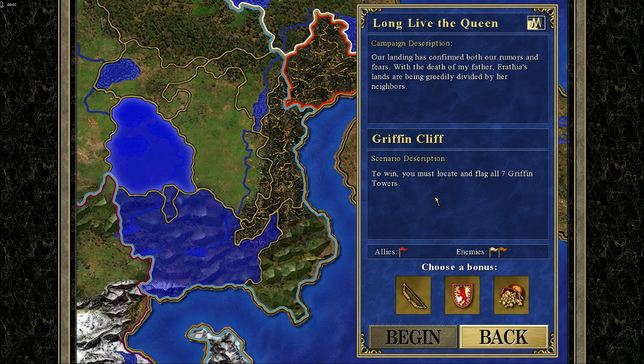Hello and welcome back to another episode of Heroes of Might and Magic 3 HD Edition. Last time we finished up the Guardian Angels scenario and now we have the Griffin Cliff.